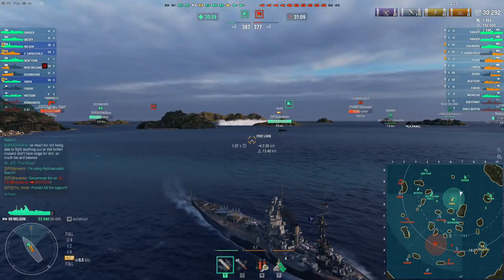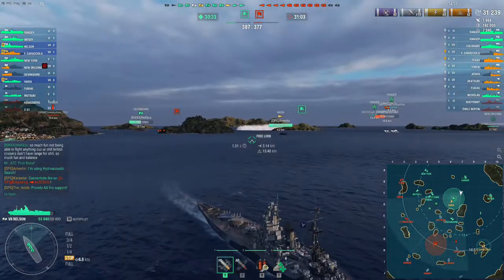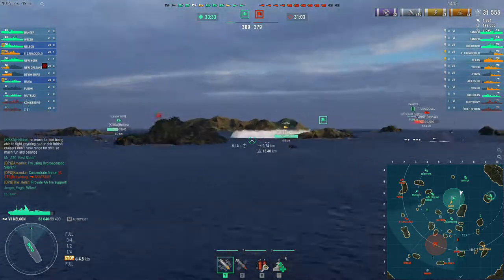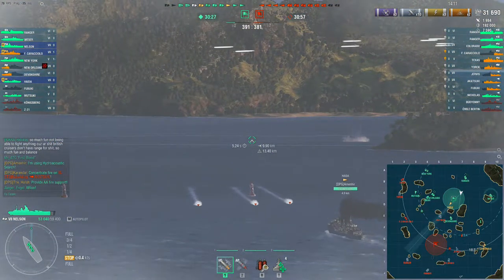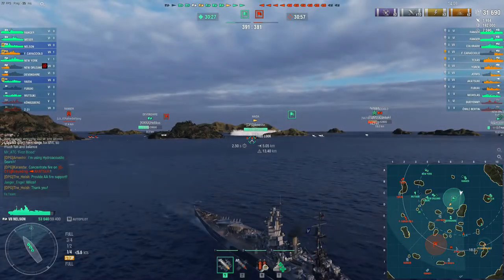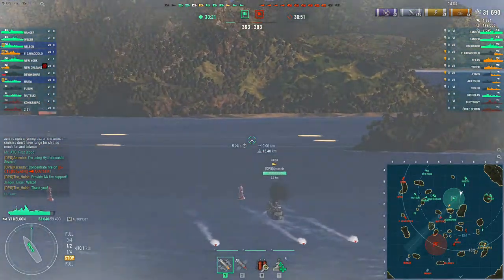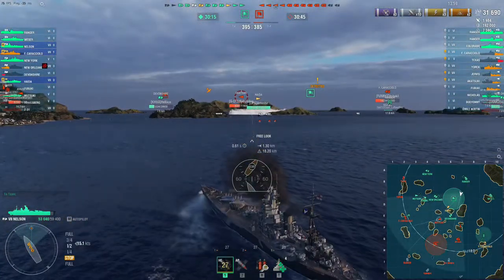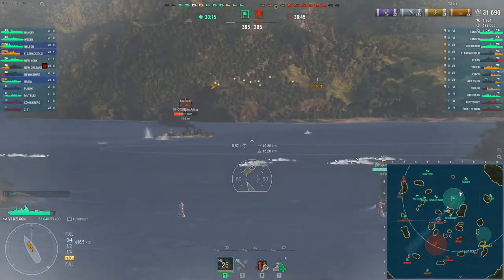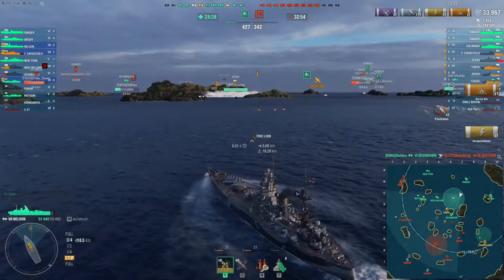As to downsides: like many battleships at this tier, her slow speed requires watching the minimap and planning ahead. If you find yourself out of position, it's either going to be a very short game or a very boring game as you try to cross the map to engage the enemy. Her anti-aircraft is not terribly strong, so having a teammate to assist is very welcome, especially when you get up-tiered to face tier 8s. Her secondaries are mostly on the back of the ship and quite short range, so they're not much of a factor in most fights.